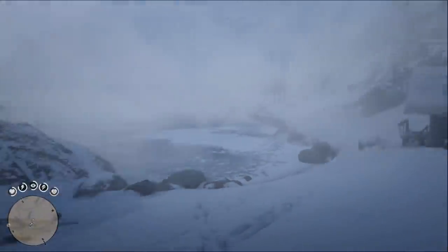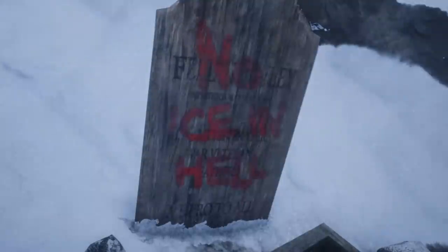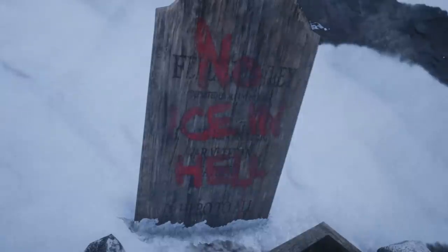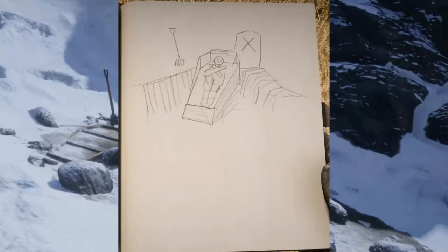Right beside this house you can find a dug-up grave with a defaced headstone. The corpse in the casket is actually missing a leg. Though the original writing on the headstone is quite hard to make out, the graffiti on top isn't — it reads "no ice in hell." So who dug this grave up and why did they deface the headstone? Inspecting the site doesn't yield any insights from John Marston or Arthur Morgan, but instead just a simple drawing of the site.